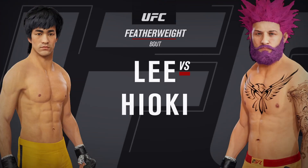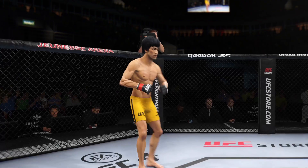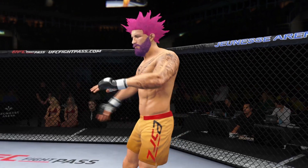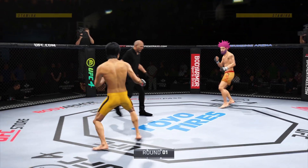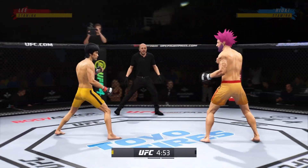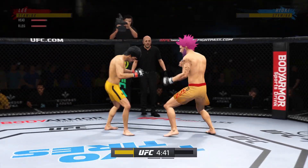Next, a UFC featherweight division fight. Lofty expectations for this matchup as round one gets underway. Seems to be a striking advantage on one side, but on the other, truly a fighter who can do it all — and that guy will usually have the advantage on paper.